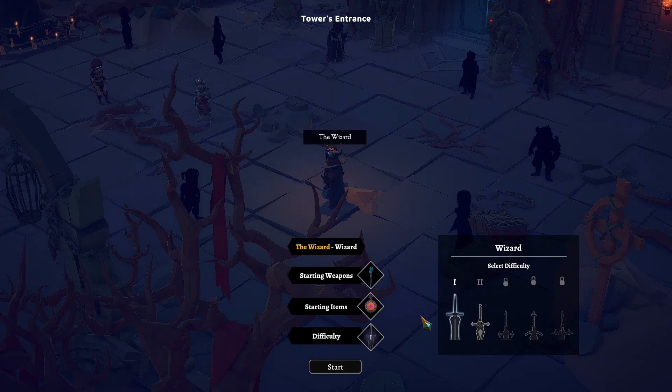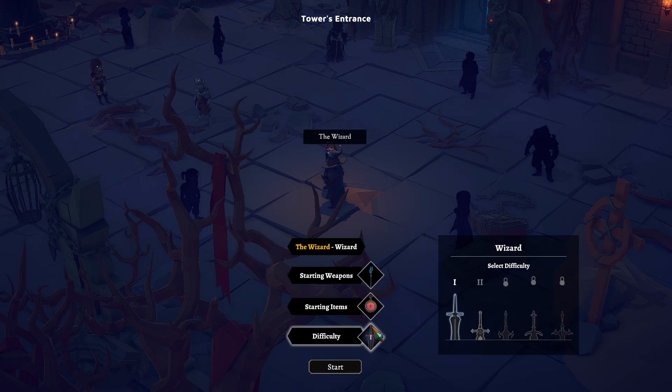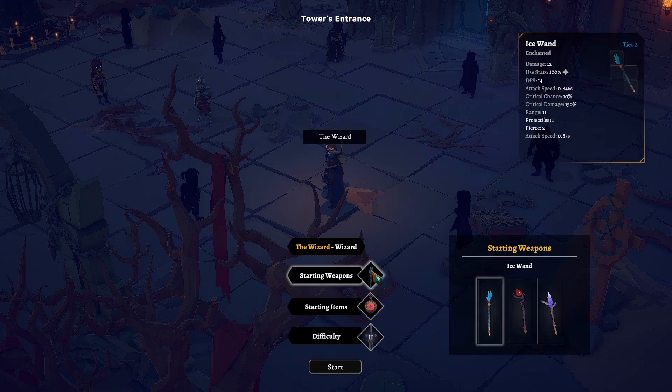Welcome back everyone to more God of Weapons. It's time that we try for Calamity 2 — more meta progression, enemies are stronger, new elites appear, new enemies appear. That's awesome. And Zord Overlord appears. I can't wait for that. We're trying out the Wizard this time. Let me select difficulty 2 here.